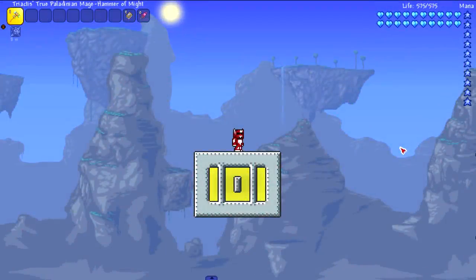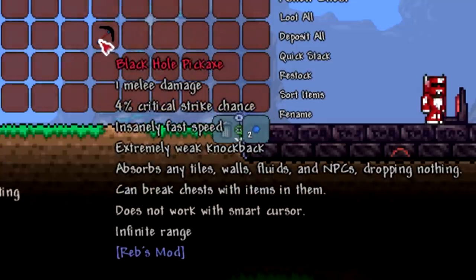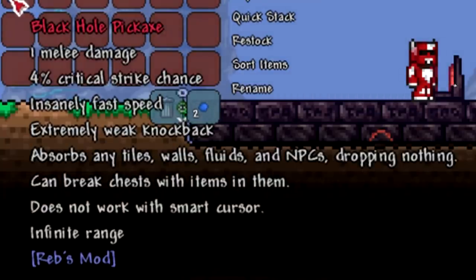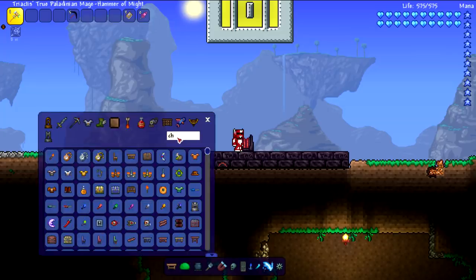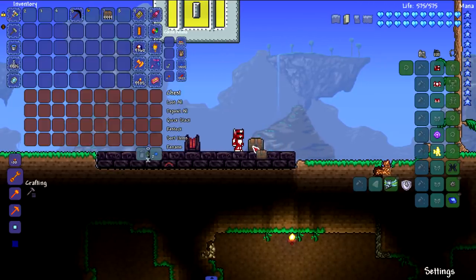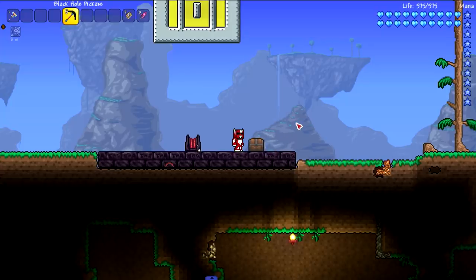Welcome back to another Terraria video. Today we are going to be testing if the black hole pickaxe from Reb's mod can kill some bosses — we're gonna see what bosses can really survive this, much like the infinity gauntlet video I did a while back. It says in the description that it absorbs any tiles, walls, fluids and NPCs dropping nothing, can break chests with items in them, does not work with smart cursor, and has infinite range.